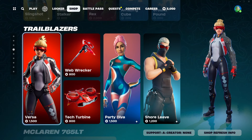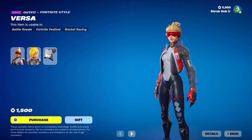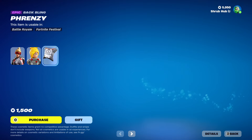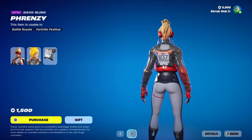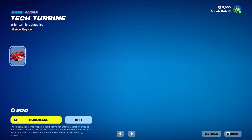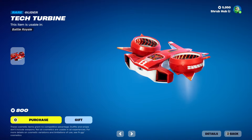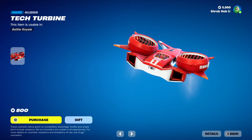Then we have Trailblazers with the Versus skin here from Season 9. She's pretty nice — this is her logo style and she comes with a Frenzy backbling. Then we have the Web Wrecker here from Season 9 and the Tech Turbine here from Season 9 — very unique looking glider. I swear most gliders in Season 9 have a very unique style to them.